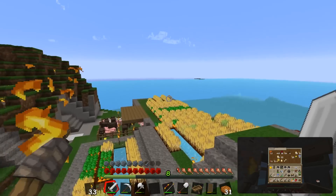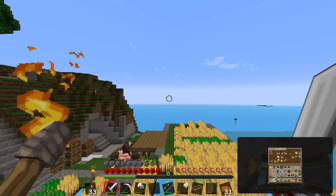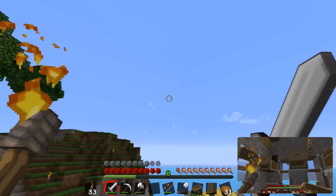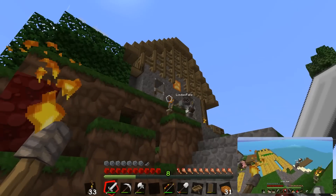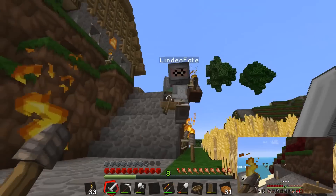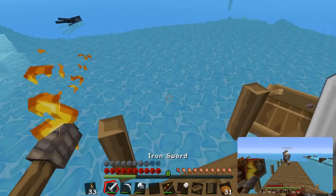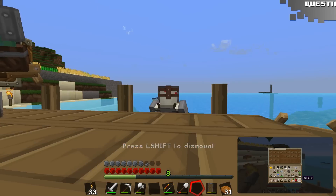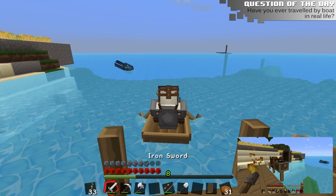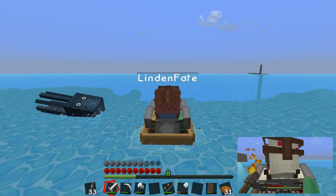I'm trying to remember. I think I saw a small island out that direction, which I think is east. I bring a lot of food with me — I got all the food that's in the food chest. Should we boat together or do you want to have separate boats? Boat together. Jump in my boat then, and we shall go on an adventure.